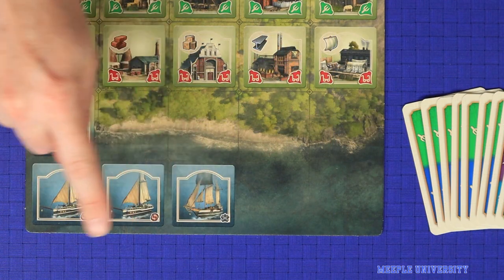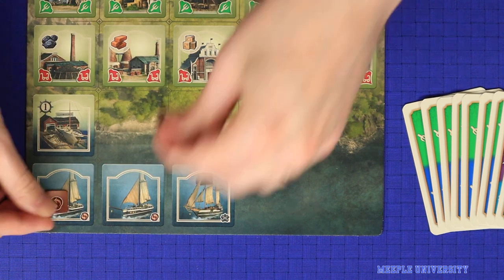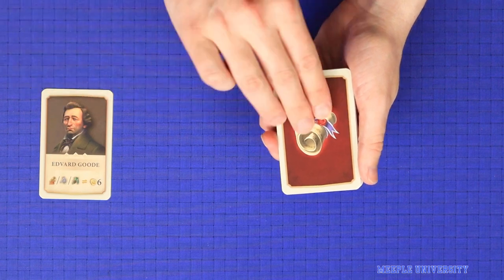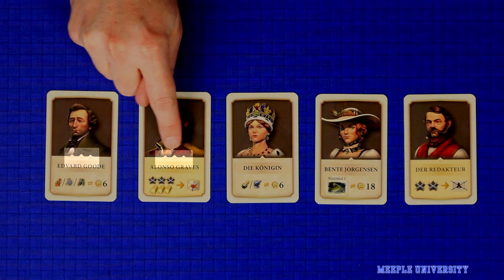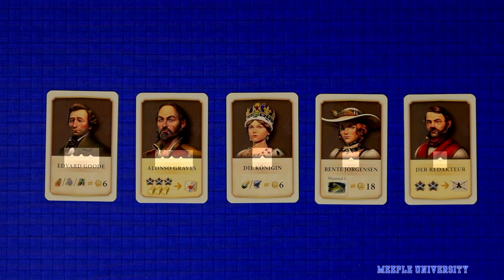On each starting ship place a naval token matching the icon in the bottom corner, so trade tokens on these two ships and exploration on this one. Shuffle and deal out five of the game's mission cards at random, putting the rest in the box. In your first game, it's recommended you search for and find the five cards which show three diamonds here instead of one, as they're good for your first game.